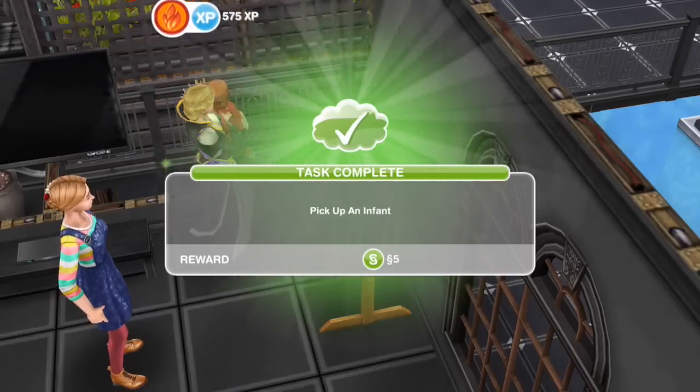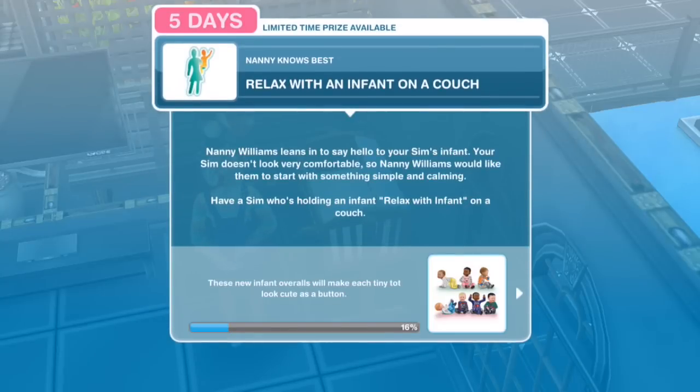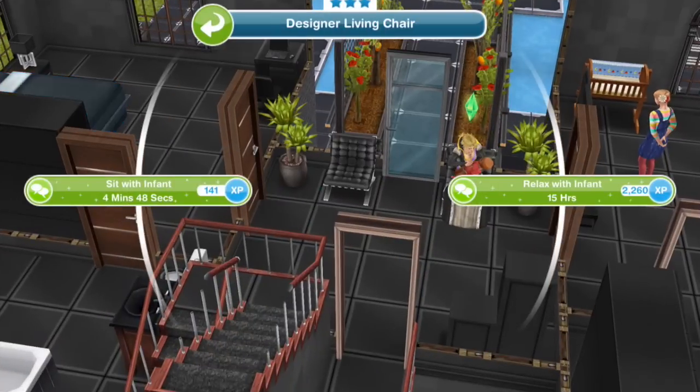How cute! Relax with an infant on a couch. Nanny Williams leans in to say hello to your Sim's infant. Your Sim doesn't look very comfortable, so Nanny Williams would like them to start with something simple and calming. Have a Sim who's holding an infant relax with infant on a couch. Relax with infant for 15 hours.